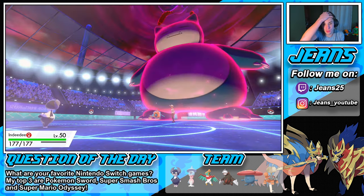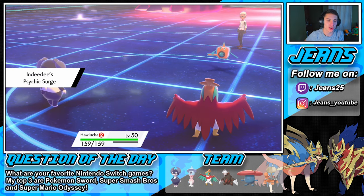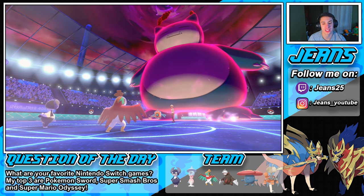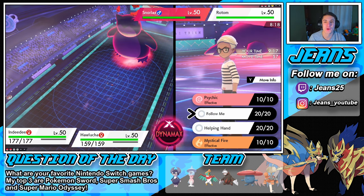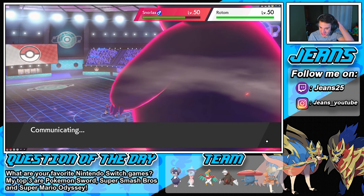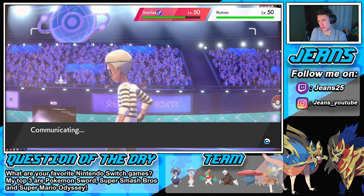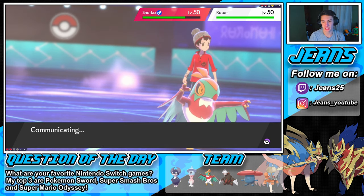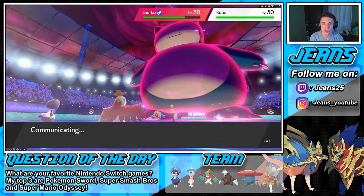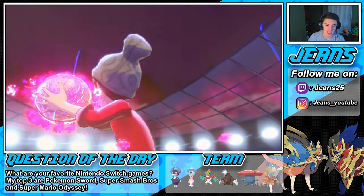Psychic Surge comes out with my Indeedee and Hawlucha pops out, getting that special defense buff. We're going for Follow Me on Indeedee to soak up hits and Max Knuckle on the Snorlax. That missed Sleep Powder was such a huge missed play. We Dynamax Hawlucha - going for Max Knuckle to boost our attack. We do outspeed - doesn't take out Snorlax but attack gets a boost, should be able to take it out next hit.